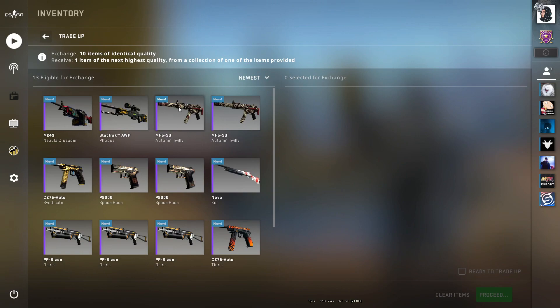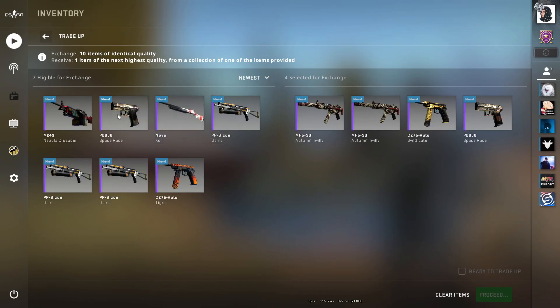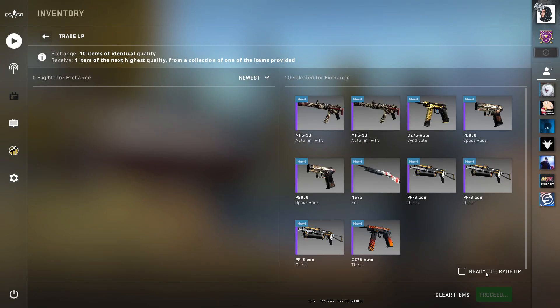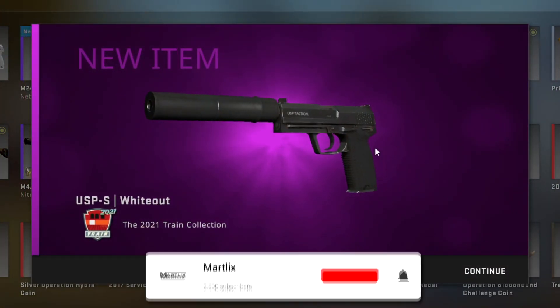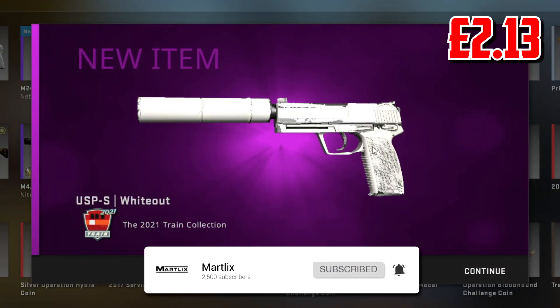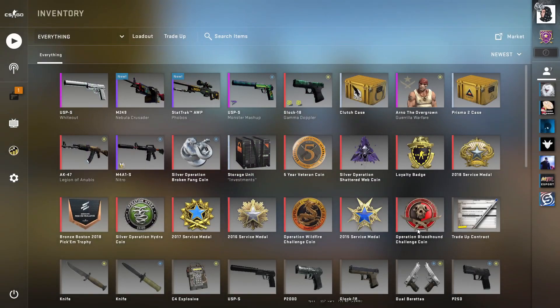Can we hit two out of three trade-ups? We actually have a 66% chance to make profit. Can we hit the FAMAS or the Desert Eagle? Three, two, one — please do not give me the White Eight or the Five-Seven. Yikes. That should be field tested — it's a loss of 1.23.